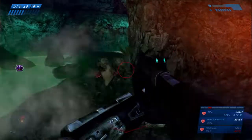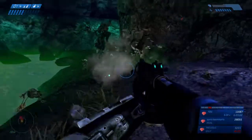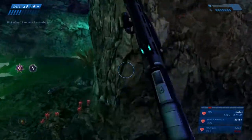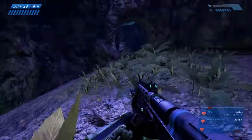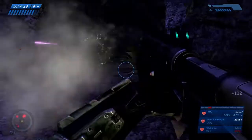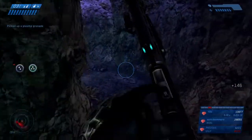Once you get past the outside part, the rest of the level isn't too bad to run through. I'll show you a couple of tricks. We just gotta get through here. There's gonna be a couple more combat floods that come up — I think three of them — with an assault rifle and a needler. In the next area there's more flooded covenant fighting.